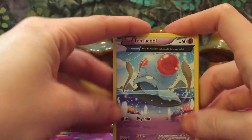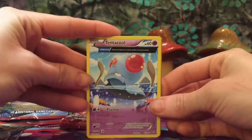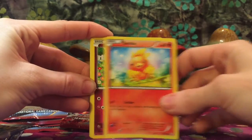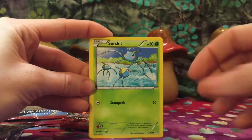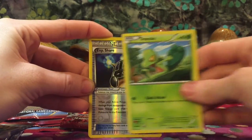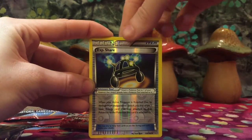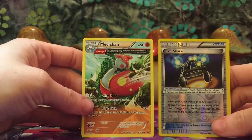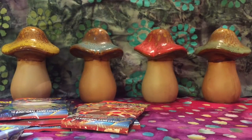Card trick again. We have a Tentacool starting it off with the Half Art, the Ancient Trick Cards, Vibrava, and a Torchic, Meryl, Surskit, Zigzagoon, Trico. Reverse Holo Experience Share. Super sneaky from the back, we have Dive Ball — nice item card — and a Medicham, Ancient Trait card. Nice.